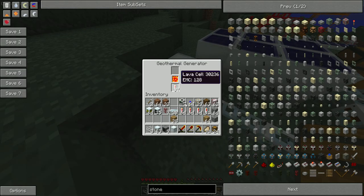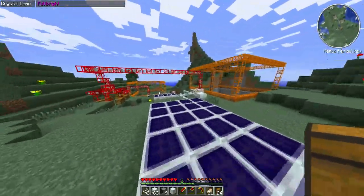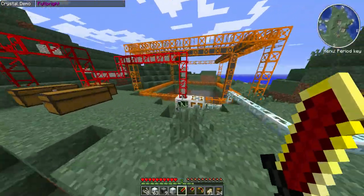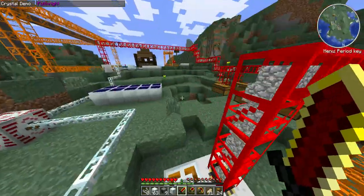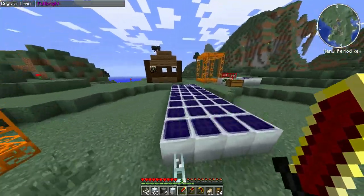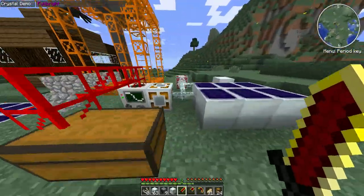The geothermal generator — you put lava cells in there, anything really. I've actually played on a server and for our quarry we just used the steam engines, and it's so slow — it took like 20 minutes to actually build itself up. So I recommend using this setup here.